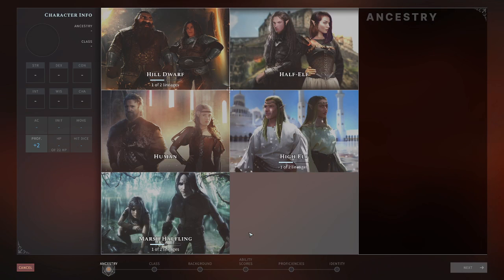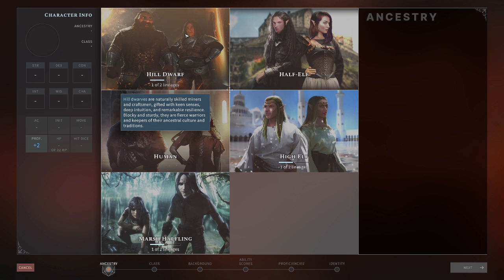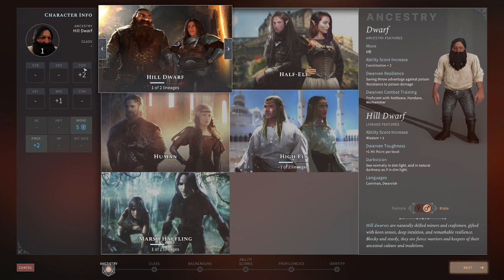So you go into the character screen and it starts off with Ancestry. We'll start with the Dwarf. It tells us our bonuses according to 5e — what you get for being a Dwarf: your movement and your proficiency ratings. You can note the same over here: Constitution plus 2, ability score plus 2, and then your proficiencies. And because we're a Hill Dwarf, what our lineage gives us — along with Dwarf Toughness we get an extra hit point per level. We have Dark Vision and we have Language.